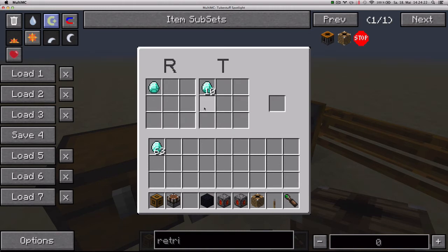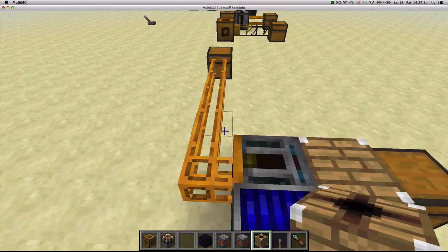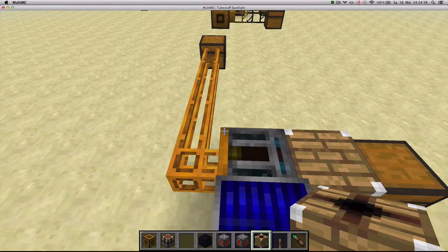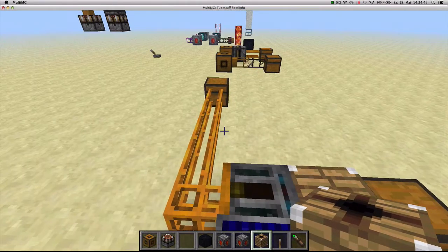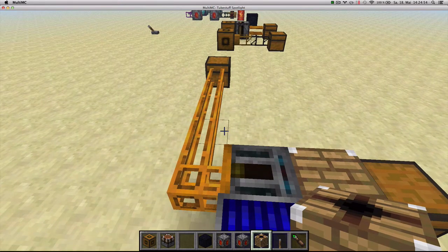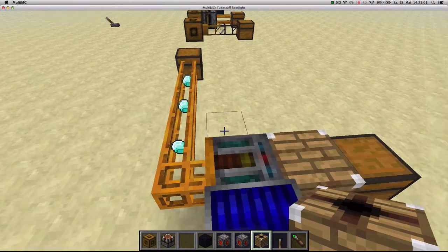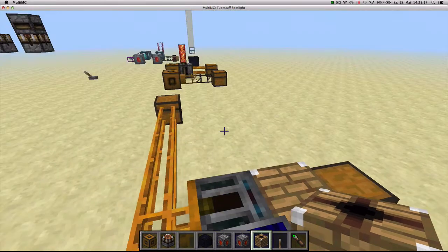Now it's perfectly configured to keep this inventory stocked with 10 diamonds. The Retrievulator takes a little time and then starts pulling items, asking for them faster and faster. Once the chest is filled with 10 diamonds, the Retriever icon showing a diamond will change to show a stop sign — a special item Tube Staff uses to make the Retriever stop asking for items. And that's how the Retrievulator works.